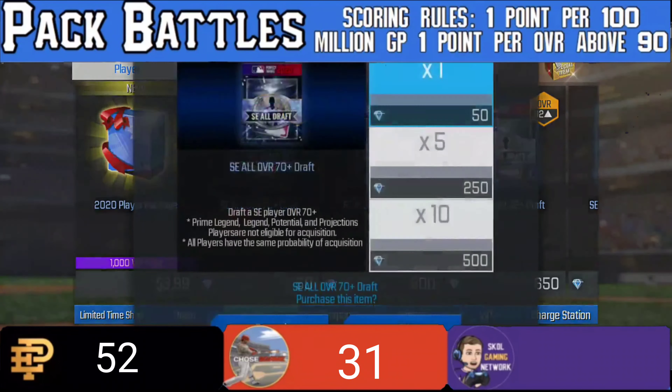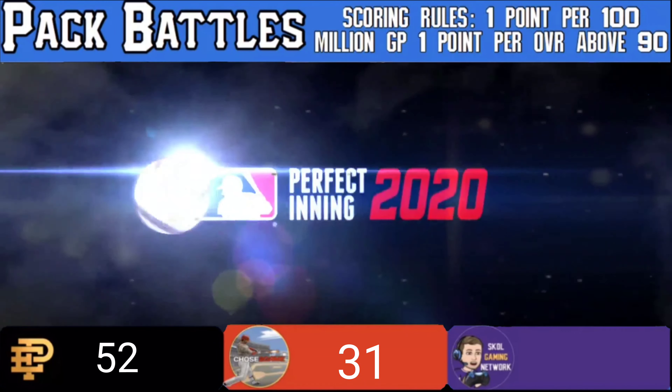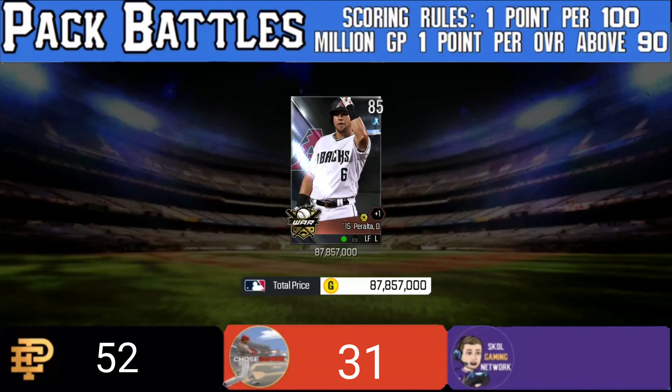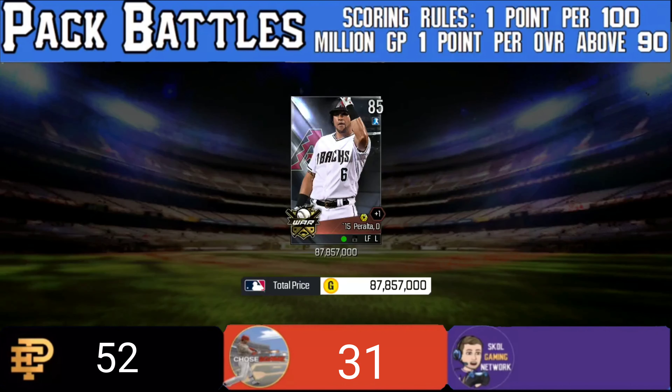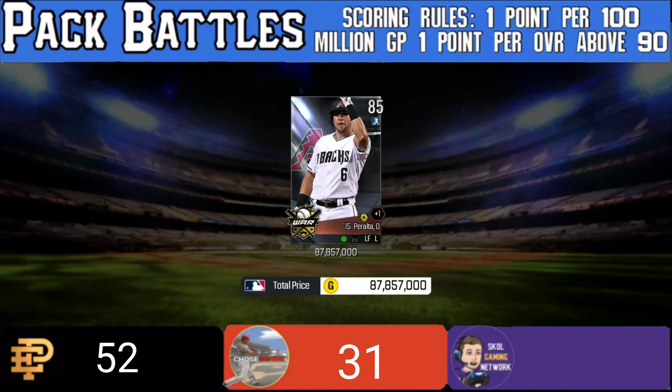Tenth pull: a Mookie Betts 93 overall, 417 million — that gives us a total of eight points for this one card alone. That's what I'm talking about; we need these pulls. Last pull: an 85 overall and 87 million — yeah, that's nothing. If you want to see both the pulls for Echo Phoenix and Skull Gaming Network, the links are in the description below for both of their channels. These guys are awesome; they're the ones who actually got me started making more videos. As always, you know what to do — peace out.